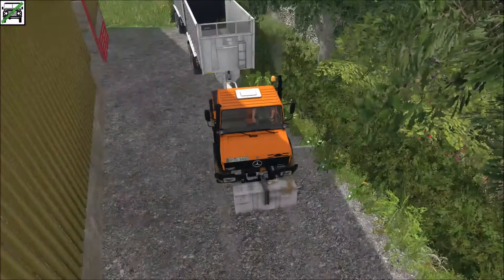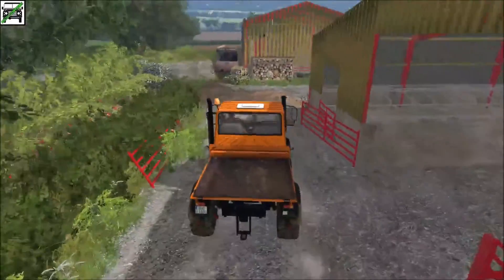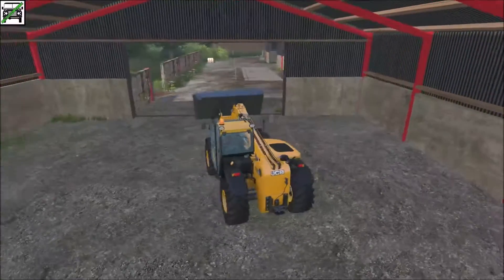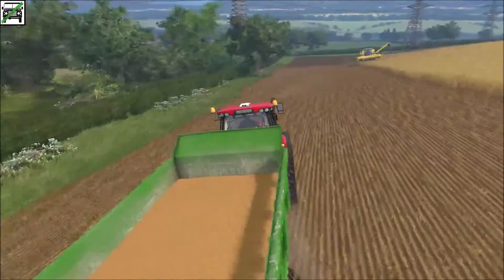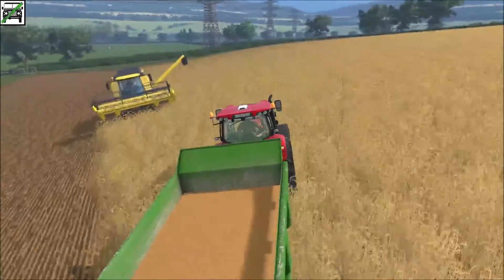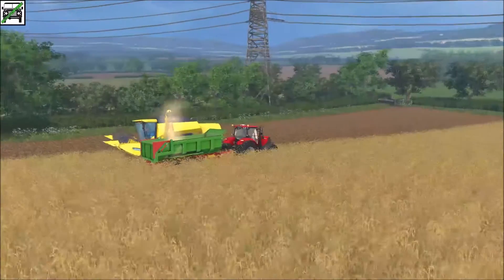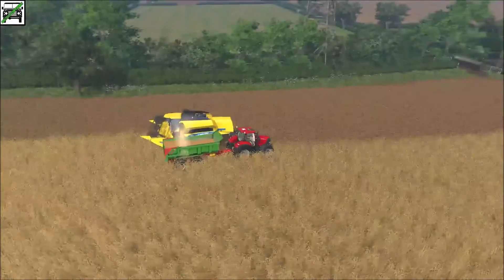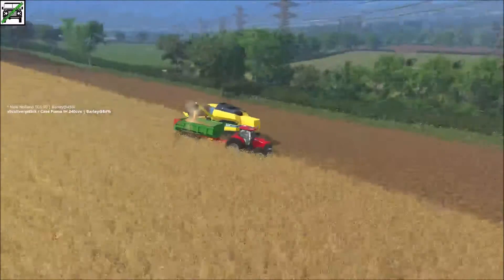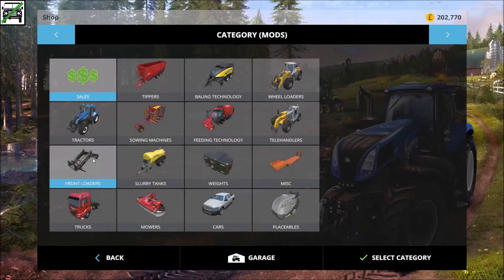There we go, I'll just drop these - hopefully not the weight. Now that's not doing any harm there. We'll probably need to enter the combine because I haven't got the information thing up. It stopped on the wrong side - what a shame. Let that unload. I thought I downloaded the New Holland combine pack but apparently not.